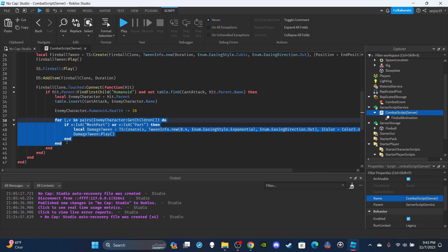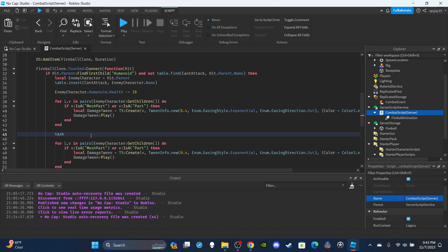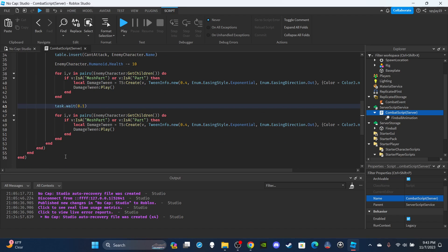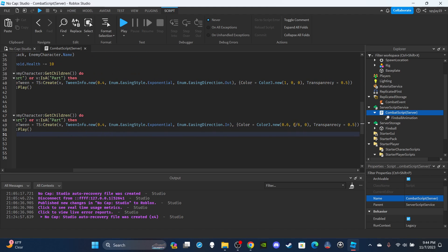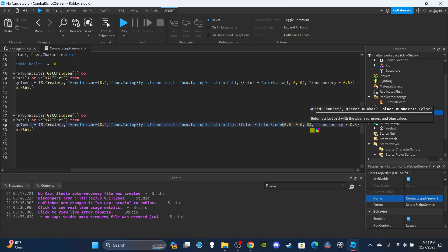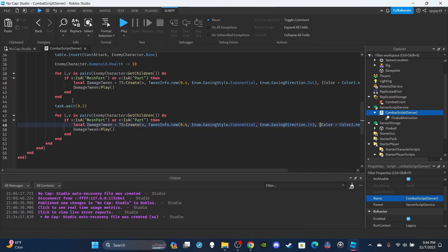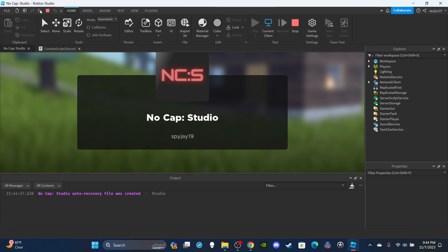Copy and paste the for loop below it. In between the two loops add task.wait(0.1) so the flash is visible. In the second loop, change the easing direction to In, and set Color back to gray — Color3.new(0.6, 0.6, 0.6) — and Transparency back to 0. Play that tween to revert the color. And just like that we're done — pretty simple. I was thinking about adding a knockback or burning effect too.